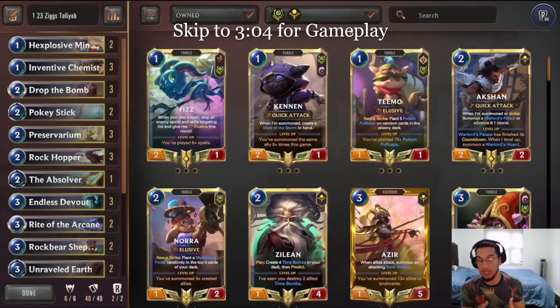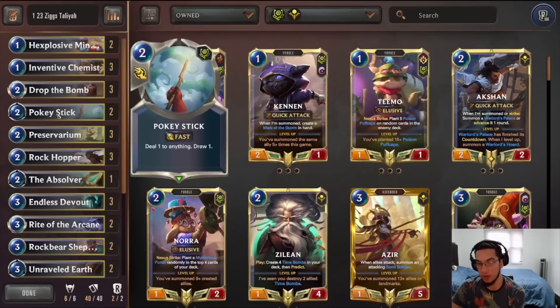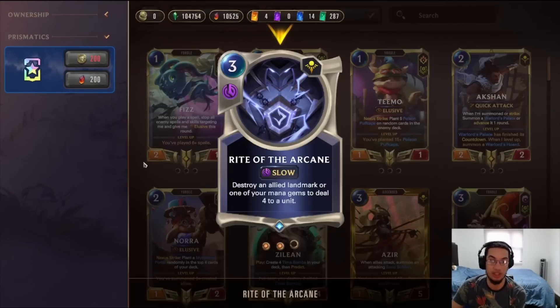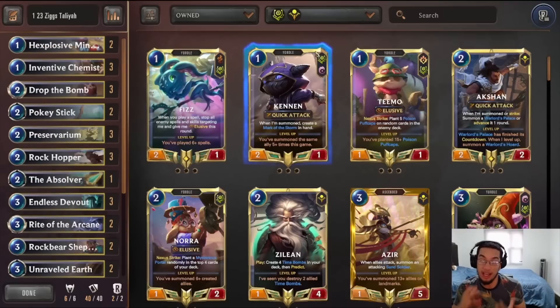A lot of top players really like this Taliyah 6 right now. It has really good matchups into a lot of the control decks that are popular, like Field of Rush, like Vega Nora. It also can hold its ground against Gents Lulu, even though that's an aggro deck, because we have a lot of removal between Drop the Ball and Pokestick, and a lot of blockers between the Chemist and Rock Copper, and a great way to deal with Gents on the Ride of the Arcane value. So it does very well against those Gents decks, while also dealing well against control decks, making it an excellent pick for lineups this weekend.